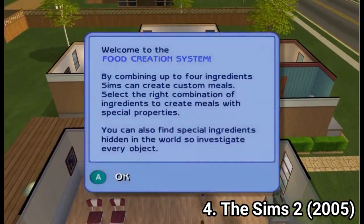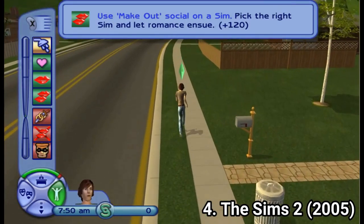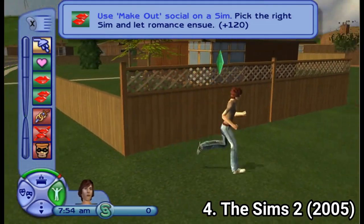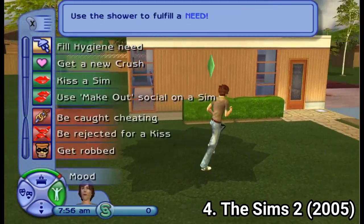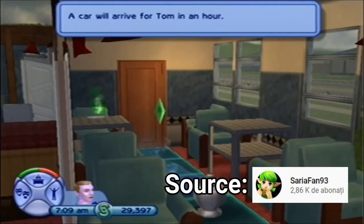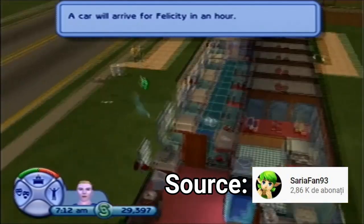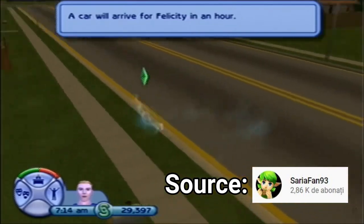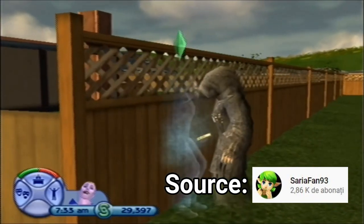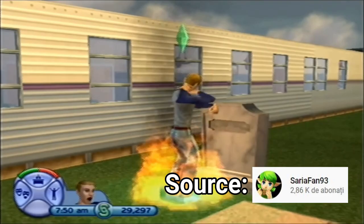They added a really great feature on the console: you can control your character with the joystick. You can still select with the cursor like before, but using the joystick feels better. Death is also different from the PC version — when you die, you transform into a ghost that can puke or possess things and haunts the residents of the house. You can bring the character back to life by bribing the Grim Reaper, and after resurrecting, you can die again if you dance on your grave.